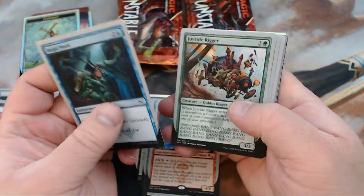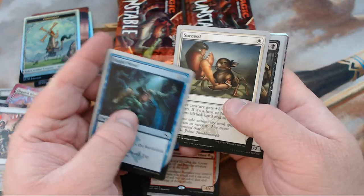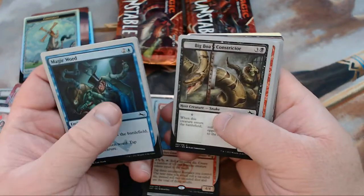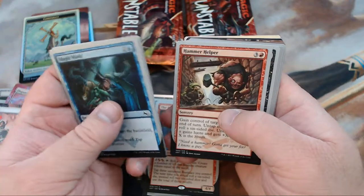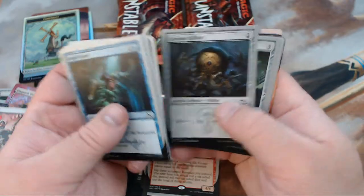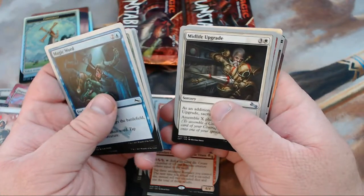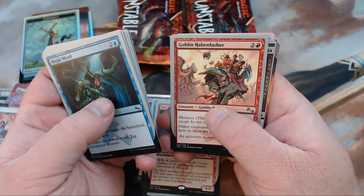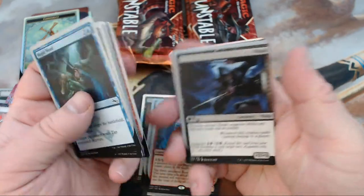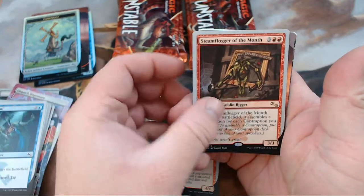We got Magic Word, Joyride Rigger, Success, Crabbit — that's what that is, a Crabbit. Big Boa Constrictor, Hammer Helper, Steady Handed Mook, Curious Kill Bot, Mad Science Fair Project, another Midlife Upgrade, another Goblin Haberdasher. We did get Ninja instead of the Kitten, so I guess that's good. And our Rare is Steam Flogger of the Month.